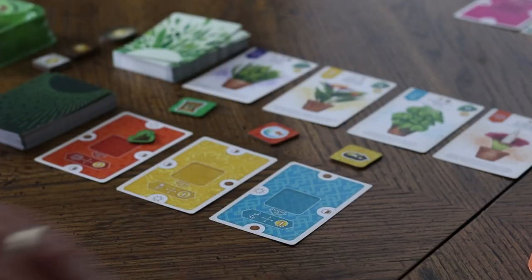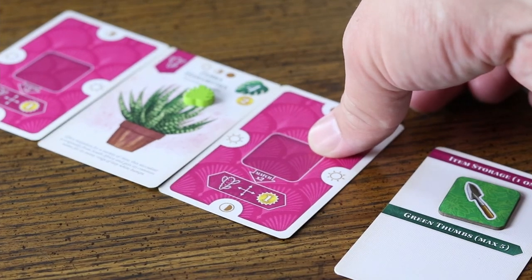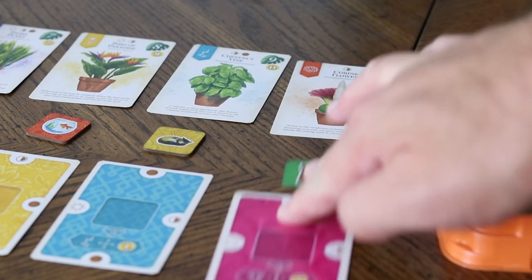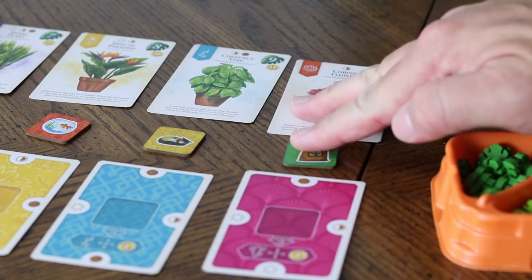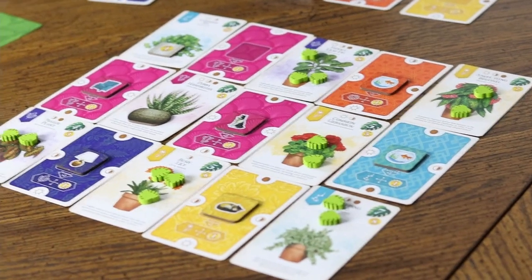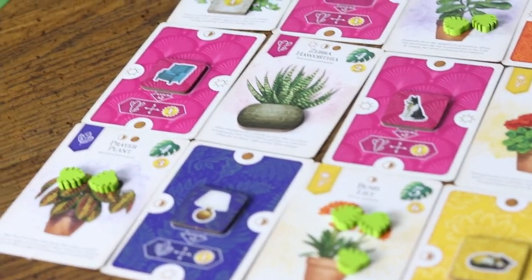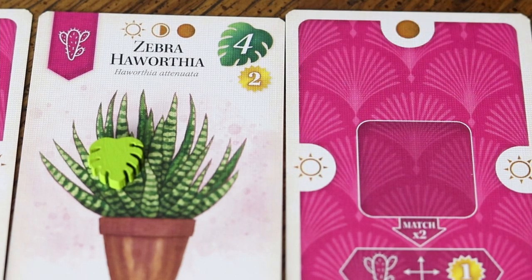In Verdant, players take turns drafting room or plant cards along with a corresponding item in the market row. They then place their chosen card adjacent to an already placed card in their home in front of them. When a card is taken, a green thumb token is placed onto the card in the row that wasn't taken, acting as a future incentive — when a card is taken, all green thumbs on it are taken as well. Cards placed have to make a checkerboard pattern, alternating rooms and plants, with the game ending once all players have created a three by five grid.